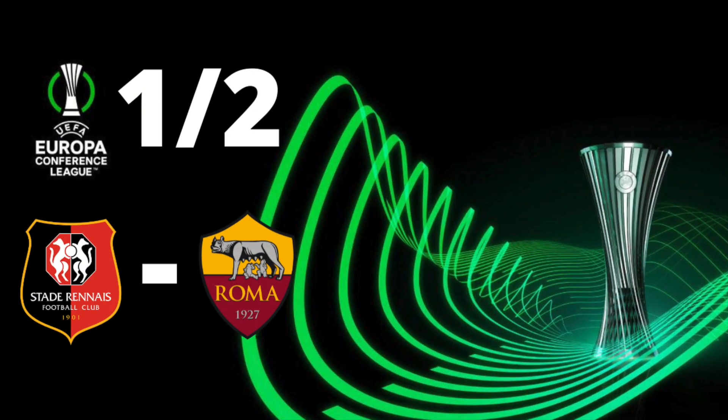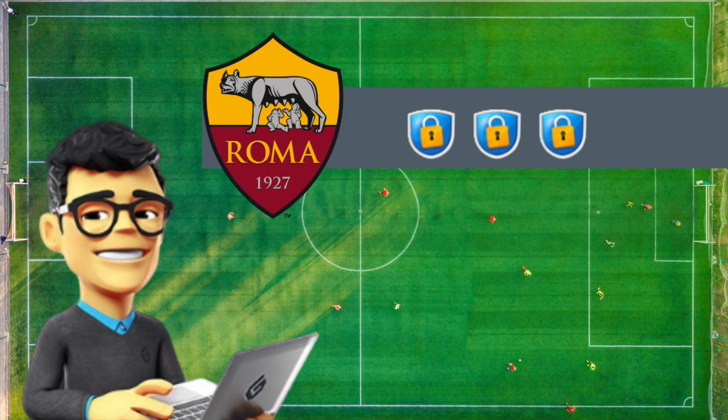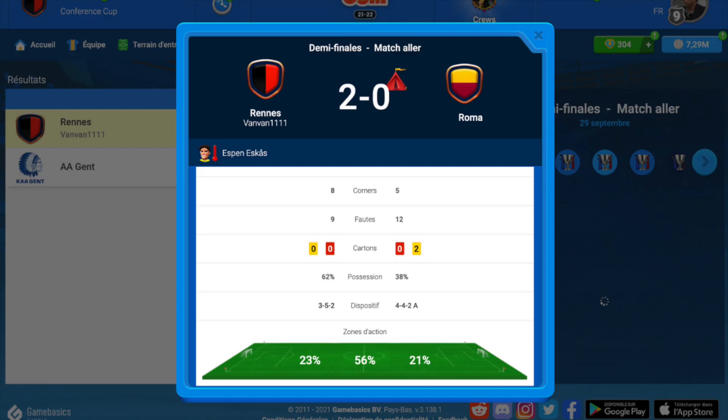In the semi-final it will be harder because we're gonna play Alkmaar again and Alkmaar put the secret training. When I don't know how to play, I always use the 3-5-2 shoot inside — it's my favorite outsider tactic. Let's see the kickoff and we win the first leg two against zero.